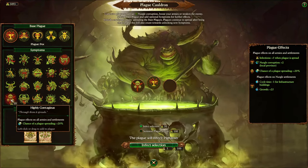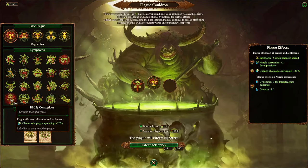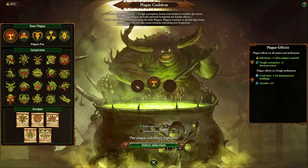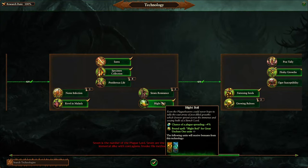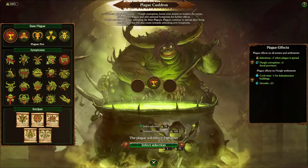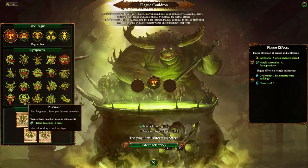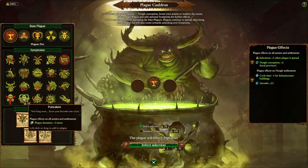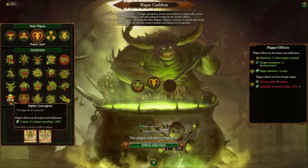Highly contagious raises the chance of a plague spreading by 20%. That's very important because you start with a pretty garbage plague spread chance, though it gets better through tech tree nodes that give chance of plague spreading plus 4% faction-wide. Pustilent is a big key because it raises plague duration by 3 turns. For example, combining Pustilent plus 3 turns with highly contagious plus 20%, you can use a plague cultist to infect a caravan — 100% chance of success, as the cultist martyrs himself for the cause.